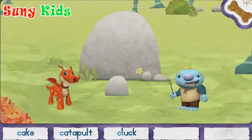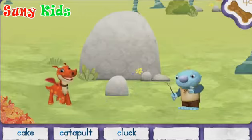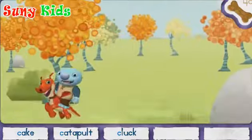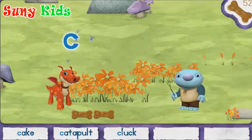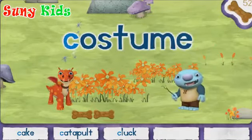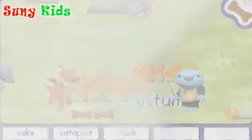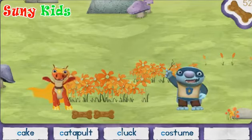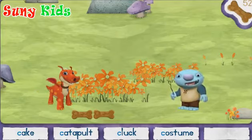Let's make a rock cluck like a chicken. Two more words to find. Let's go! When you find... Got it! Costume! Click on the magic letter C. We are... Wonder Dragon and Mighty Troll!